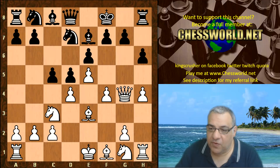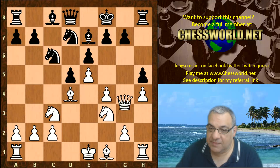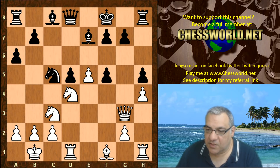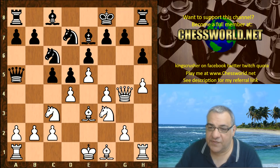We have f4 now reinforcing the center. Nc6. Another option for black is to just take on d4 — this position seems as though white should be okay. Even castling queenside might be an option; you can see white has a small edge. So Nc6 and we have Nf3, Queen a5. H5 sealing down black's pawn, stopping h5 from black. So the Queen is left on g4 undisturbed.